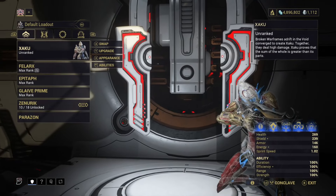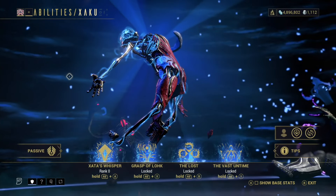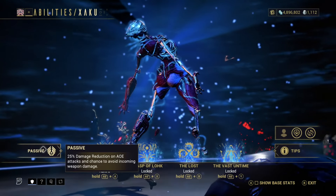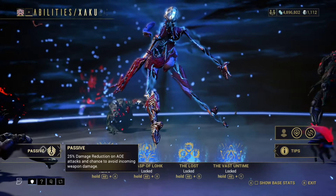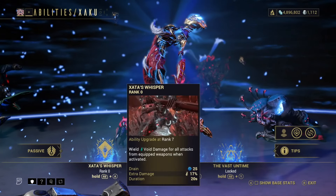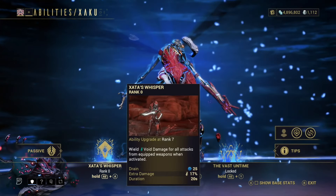I haven't jumped in to read the abilities yet, so that's what we're going to do. I've seen quite a few people using Zaku and they look probably pretty good. The passive gives 25% damage reduction on AOE attacks and a chance to avoid incoming weapon damage — a one-in-four chance that shots don't hit you, which is actually pretty cool. Zada's Whisper wields void damage for all attacks from equipped weapons when activated, with a 22-second duration.